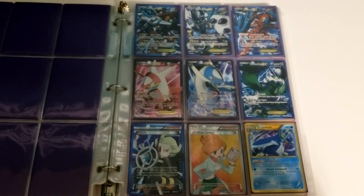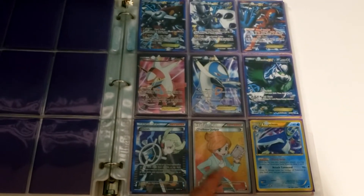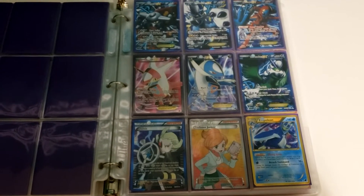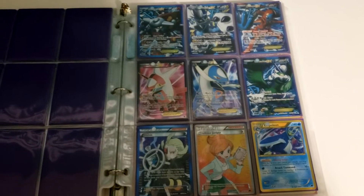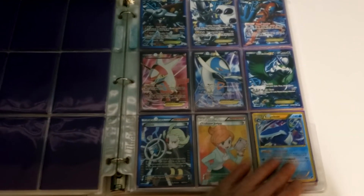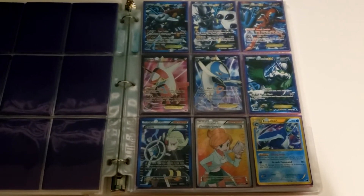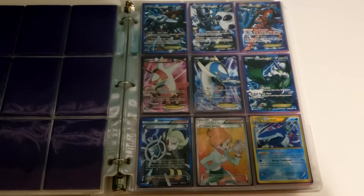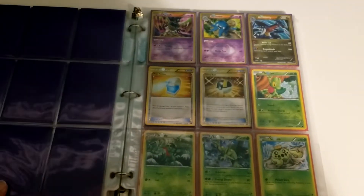And isn't this a gorgeous page? Lots and lots of full arts. That Professor Juniper was very, very playable because most people were playing three or four Junipers per deck, and there were people that insisted on having them all be full arts. The Shiny Empoleon is also a reprint of — I think it was the Dark Explorers Empoleon, I might have that wrong, it might have been from an earlier set — but it is the playable one, so that's very awesome.